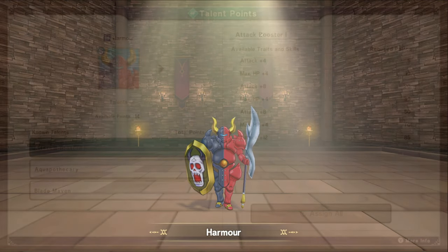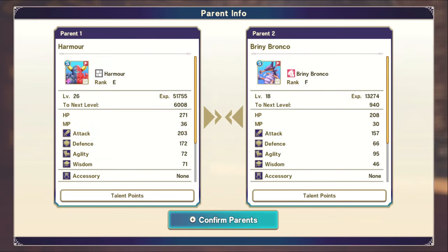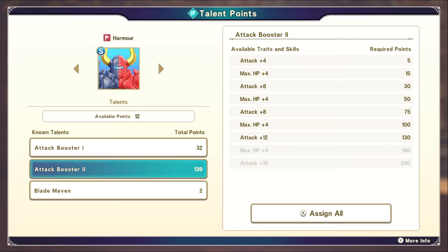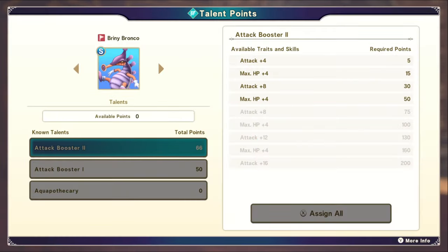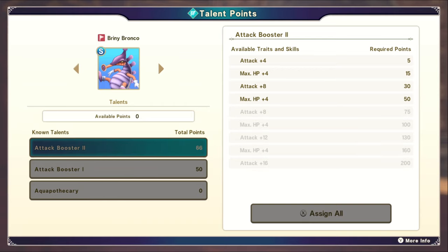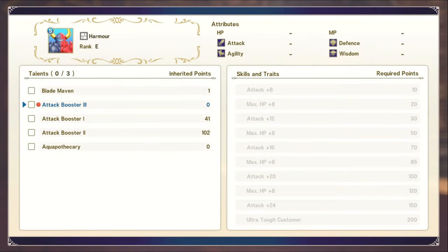I did mention upgrading talents in my video, but what I failed to realize until now is how powerful doing this can be. In order to upgrade your talents there are two ways: you can either max out the talent you want to upgrade on a certain monster and then fuse it with anybody, or you can have two monsters with the same talent where the combined allocated skill points equal the maximum for that talent. This could be a 50/50 split or some other combination, as long as it equals the total.